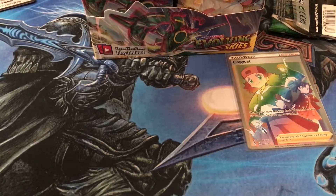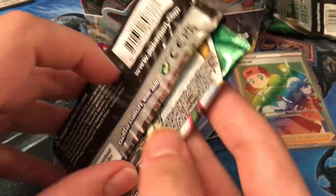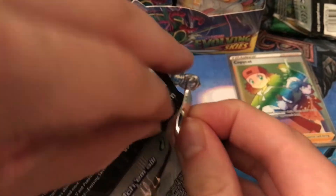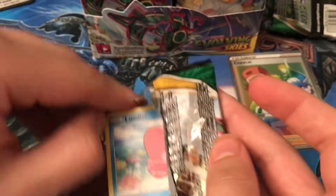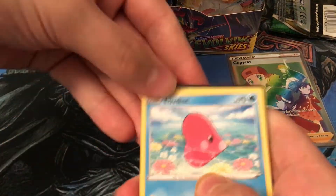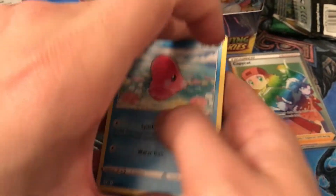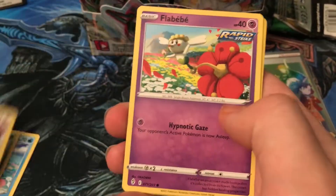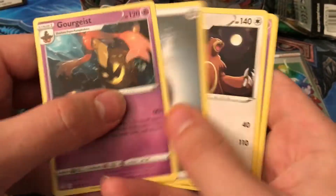One from the left side — we got a Rayquaza holo on the back. Here's another way to open it: you grab two sides, one here, one here. It kind of bends the cards a little bit and I don't like it, but it turns out fine. For the booster box at least, I'm not going to do the card trick just because we have a lot of packs to go through.